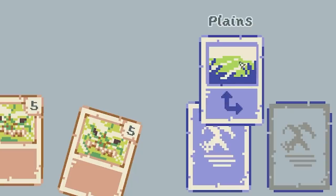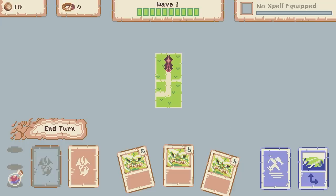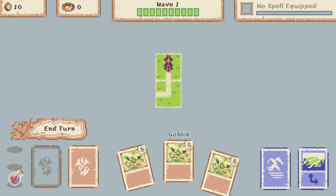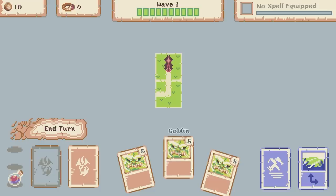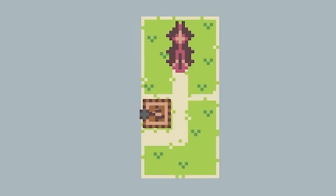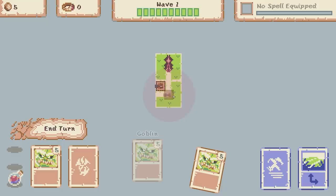Down bottom right this is what we need to place - it's like a turn, so we'll plonk that and rotate it. We have to place that card in order to end the turn but everything else is optional. Top left we've got 10 coins, and down the bottom we've got three little goblins we can play. They cost five coins each so I'm going to have to place at least one to start with. We'll place that in the corner.